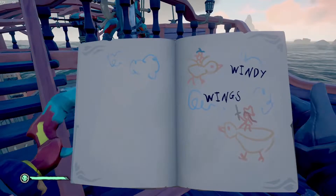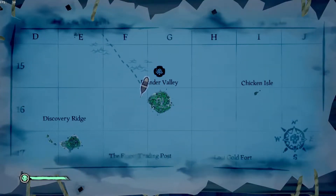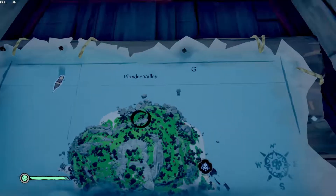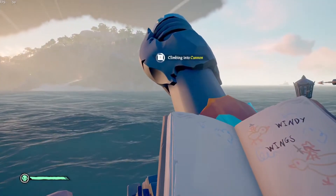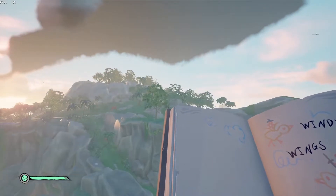If you have 'Windy Wings' as your journal entry, head to Plunder Valley at G16 and follow me. We're hanging out in our boat and the arrow is pointing to the place we need to dig. It's around there somewhere — this is actually kind of a hard one. We're going to launch ourselves out of the boat and find this thing. We're on the northwest side of the island here.